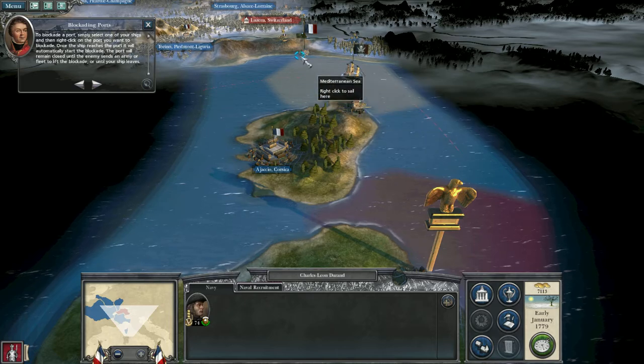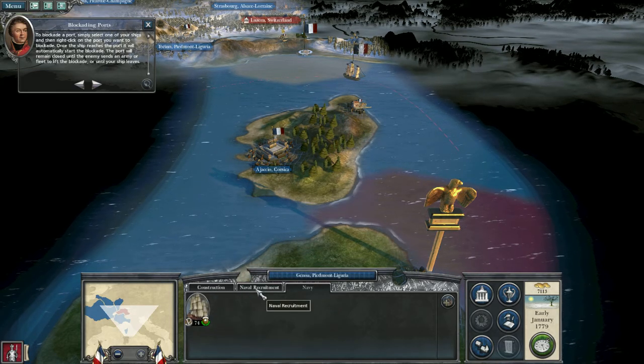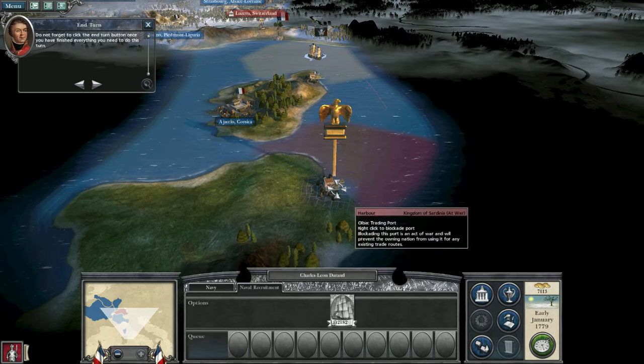Once the ship reaches the port it will automatically begin the blockade. Don't forget to click the enter button once you have finished everything you need to do this turn.